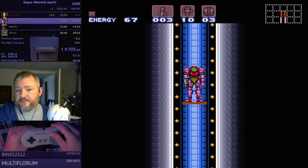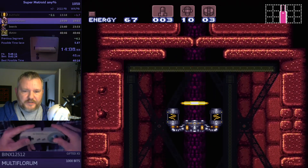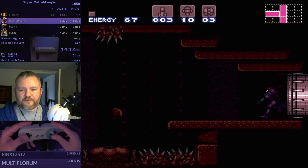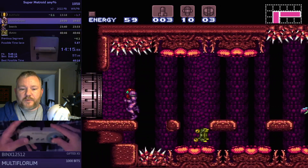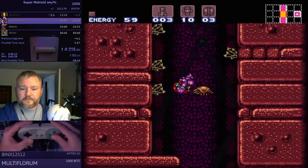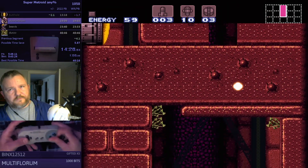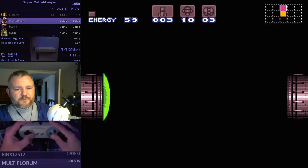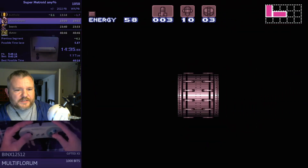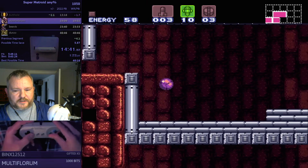We have Gravity Suit now. Even though normally people get Varia Suit to protect from the heat in Norfair, Gravity Suit has the same effect — you don't actually need Varia to protect from heat damage in Norfair. However, Varia Suit does also reduce the damage you take from everything. I think Gravity Suit doesn't actually provide any damage mitigation — only Varia does that. So he's still taking the same amount of damage from everything, just able to go through water and protected from heat.